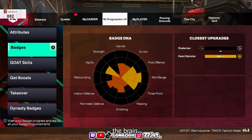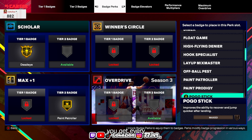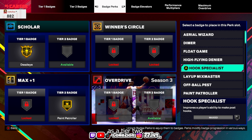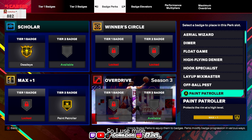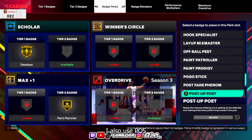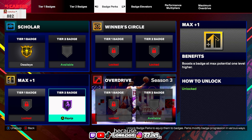This build is honestly already cracked out. One thing I want to show you is with your plus ones, you get pretty much every badge that's secondary to the build's main stats as a Tier 2 badge upgrade. I use mine mostly on Paint Patrolling because I play the 1v1 court with this build most of the time when I'm not playing with my homies. Nair is also a great badge for this build — you can get it gold.